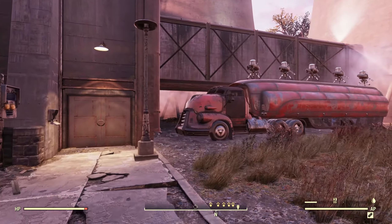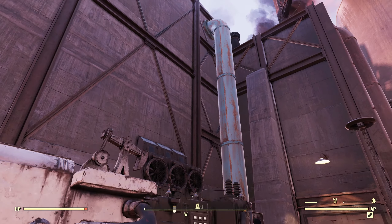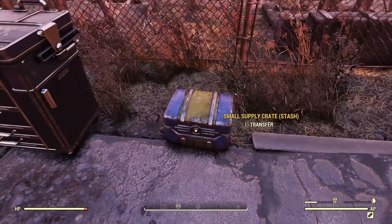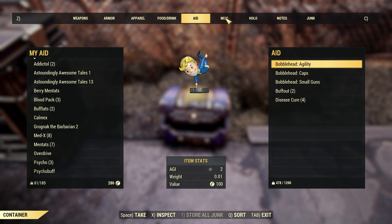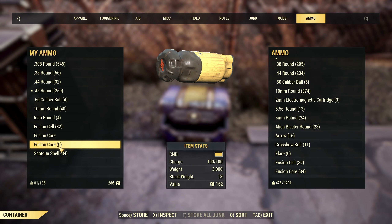I just hit level 25. I retook this thing — every time you go offline you have to retake it. It's kind of a pain in the butt, not gonna lie. But I did hold it for like an entire day, pretty much, while I was AFK doing other things. So we now have quite a lot of fusion cores — more than I ever had in my Frost playthrough. That shouldn't be an issue. I'm just gonna keep a couple with me for now.